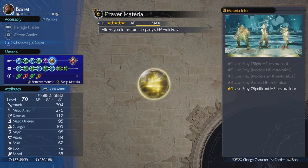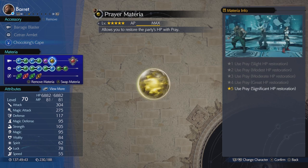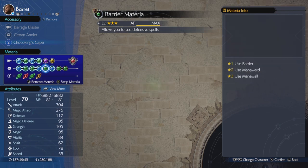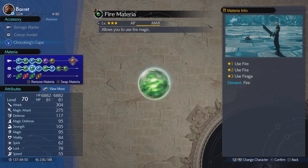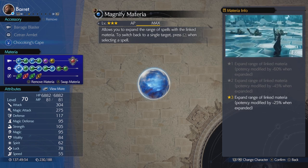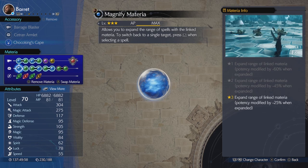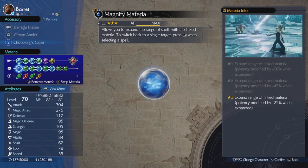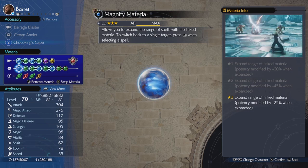And then Prayer Materia — I can't tell you how important that has been during this challenge. Elemental links with Fire so that we are absorbing the Fire attacks, and then Cleansing and Magnify, just as support if we do take some negative statuses — like Gilgamesh can turn you into a Frog.